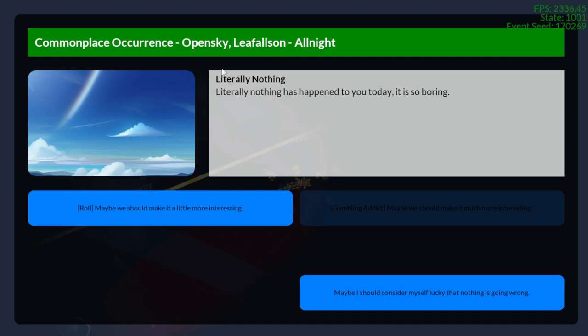I'll show you this. This event is literally nothing. Literally nothing has happened today. It is so boring. The player has currently two options — they can roll. Maybe we should make it a little more interesting. And if the player had chosen the gambling addict's disadvantage during character creation, 'Maybe we should make it much more interesting' would be an option for them. But I didn't select that. And then maybe I should consider myself lucky that nothing is going wrong, but that would be boring.